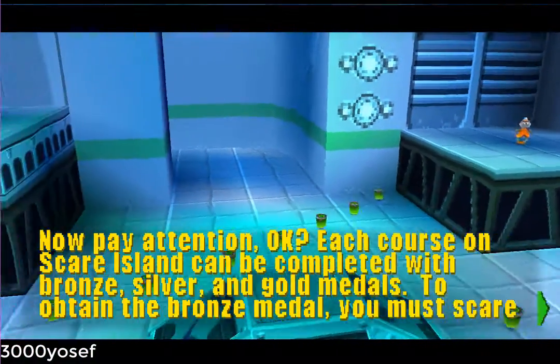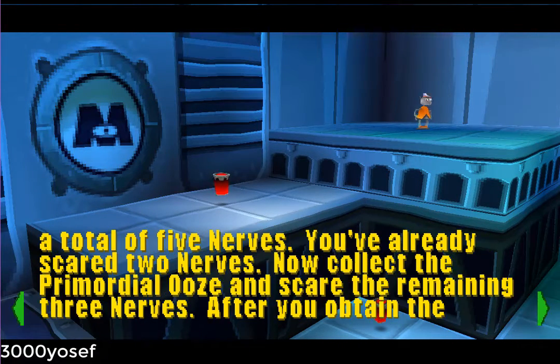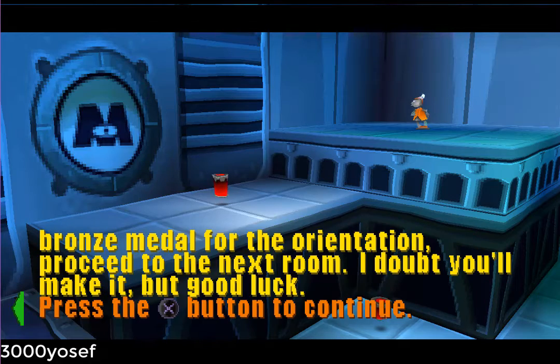Now pay attention. Each course on Scare Island can be completed with bronze, silver, and gold medals. To obtain the bronze medal, you must scare a total of five nerves. You've already scared two nerves.